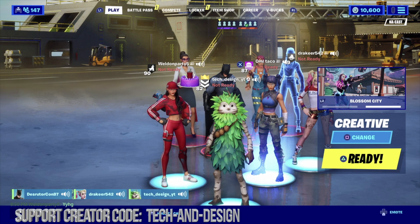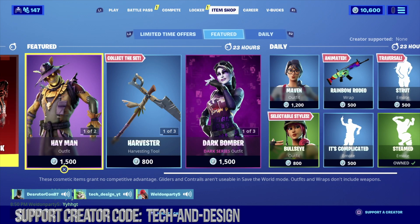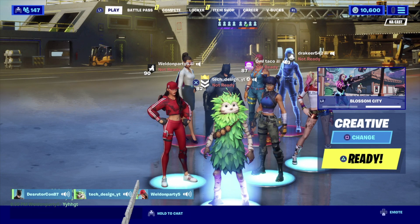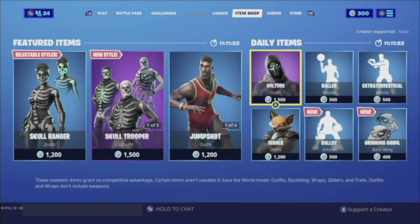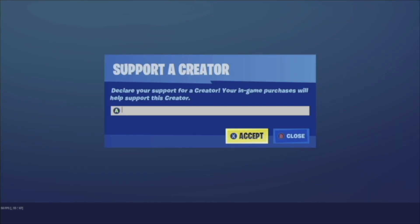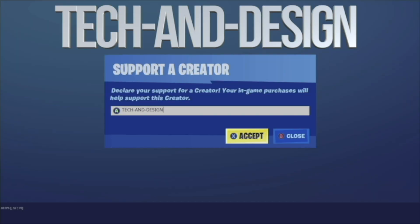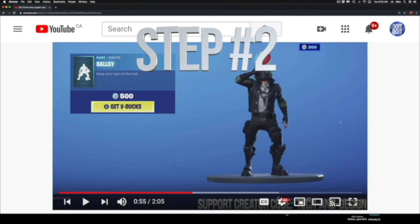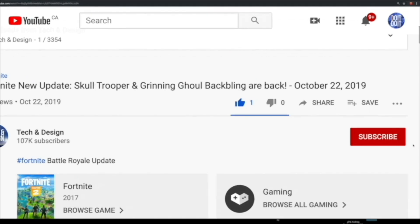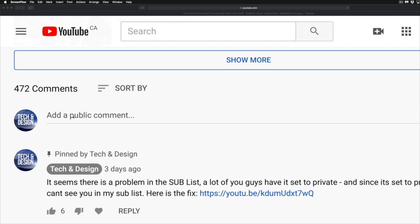If you guys would like a chance to win anything — the battle pass or anything from the item shop — you can follow these three simple steps. Step one: go into your item shop, and below you'll see 'Support a Creator.' Tap right there and type in 'enter tech and design' just like you see it here, then hit accept. That's step one. Step two: subscribe to this YouTube channel, Tech and Design — just hit subscribe.